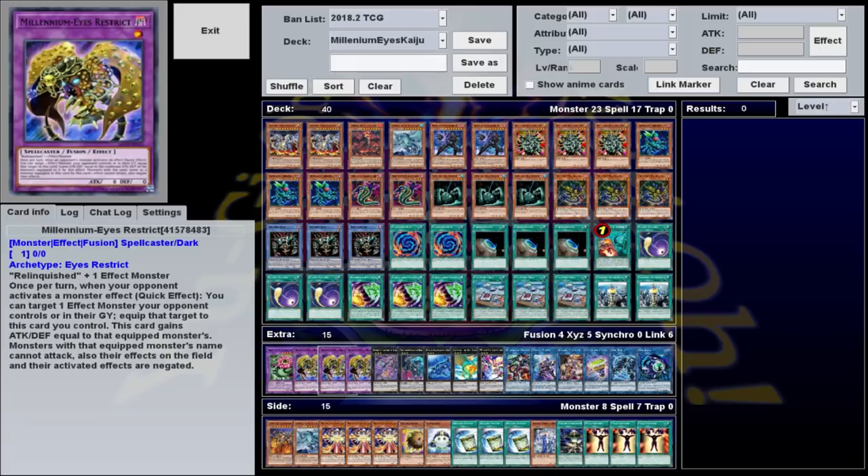Since this targets cards both on the field and in the graveyard, you can even negate the effects of hand traps and floating monsters. Not only does it negate that effect, but if your opponent has any other copies of that monster, their effects will be negated as well. You don't have to target the monster that actually activated the effect, so if your opponent has a key card in the grave, you could steal that to prevent them from using other copies. Overall, just an amazing stun card whose only weakness is that if your opponent doesn't activate monster effects, they can run over it with literally anything, because it starts with zero attack.